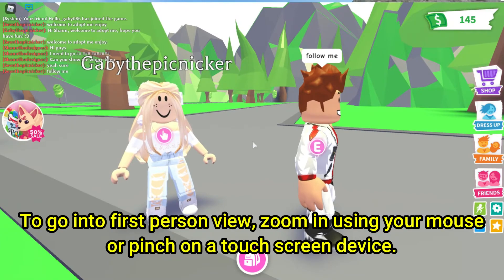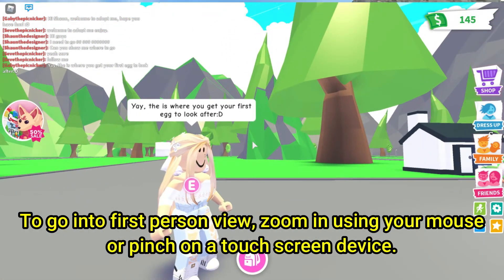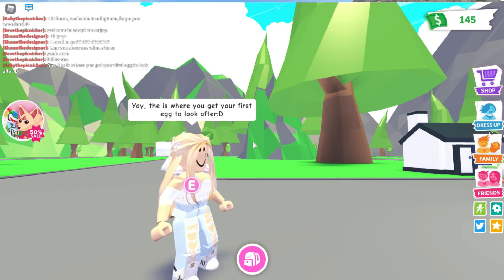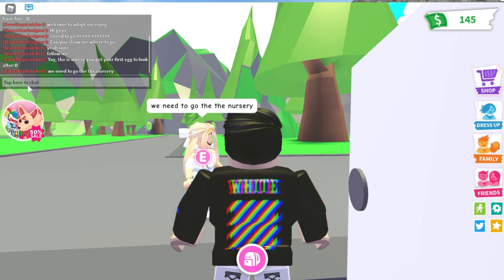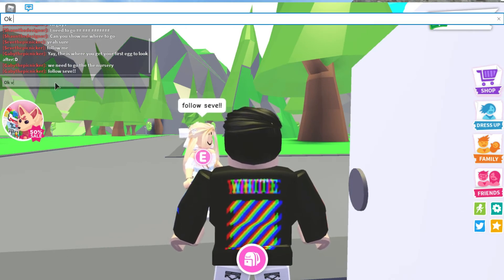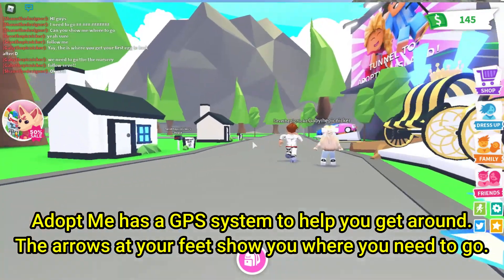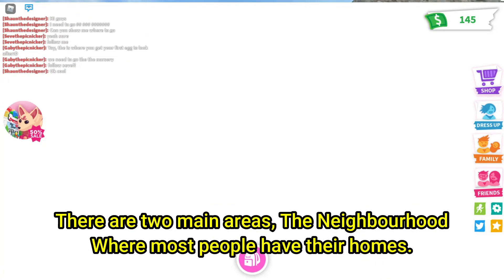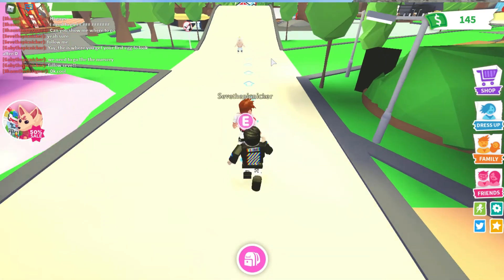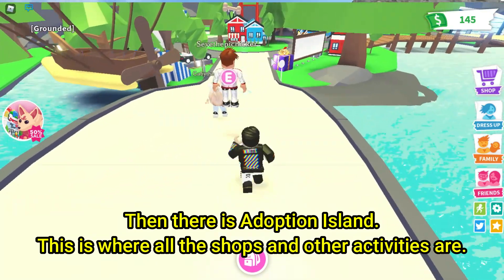To go into first person view, zoom in using your mouse or pinch on a touch screen device. Adopt Me has a GPS system to help you get around. The arrows at your feet show you where you need to go. There are two main areas: the neighbourhood where most people have their homes, and then there is Adoption Island, where all the shops and other activities are.